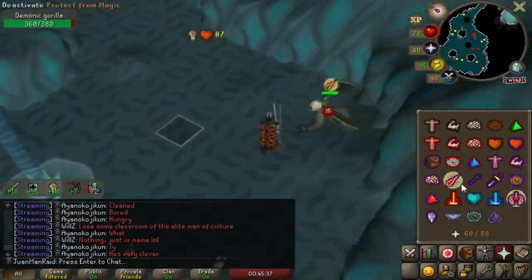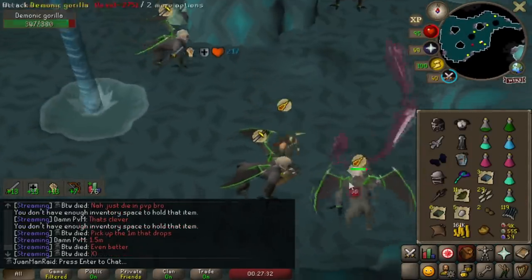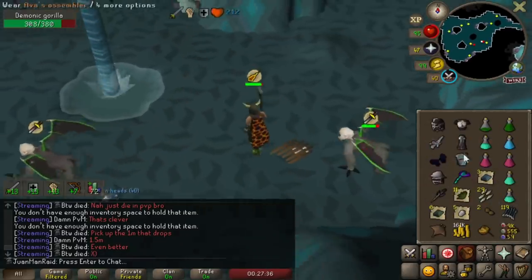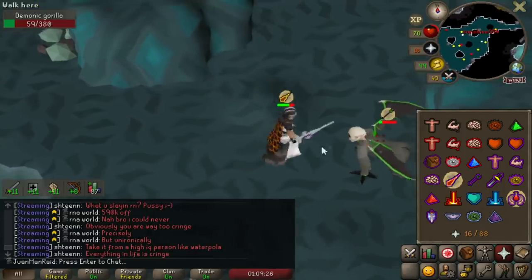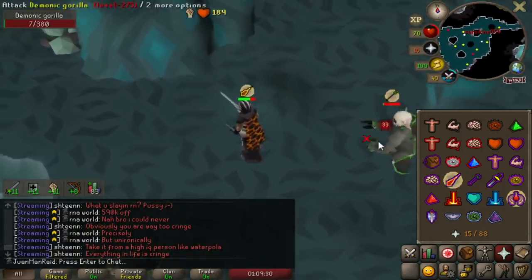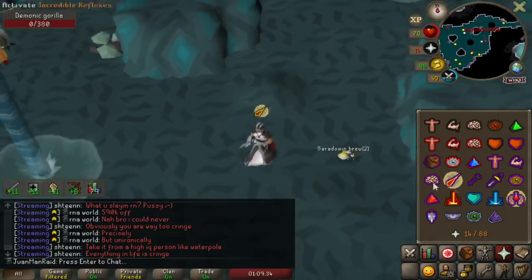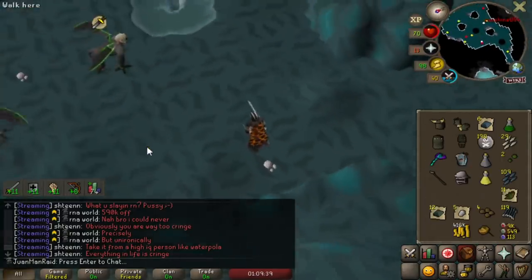But who cares, because I have guttons. That was such a fat heal — guttons! First trip with the guttons, I got 51 kills. I got zero food drops other than these brew doses. Really nice — I can slack off and still stay for quite a long time with no SGS or anything.